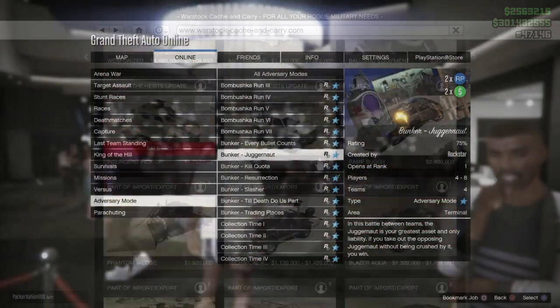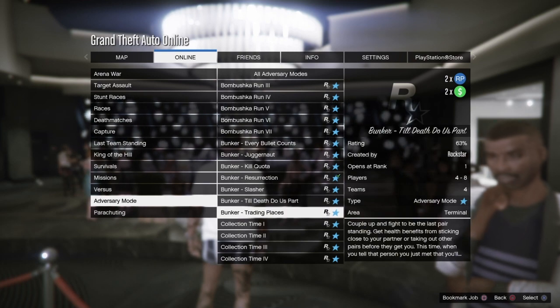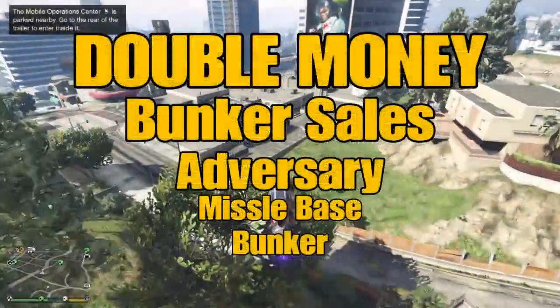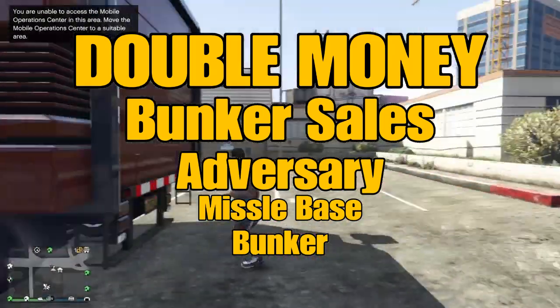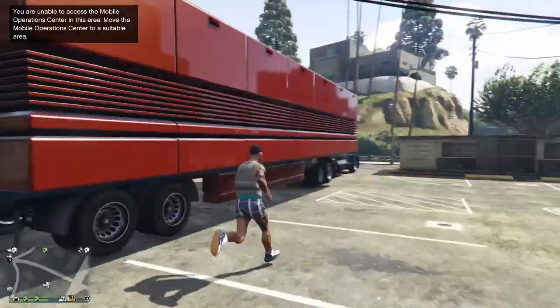It's kind of a short week on what we got going on. Two missions inside the Adversary modes are double the money this week. We got the Bunker missions as well as the Missile-based missions double the money, and Bunker sales themselves are also double the money this week. Fill those up and get them out all week long for two times the income.